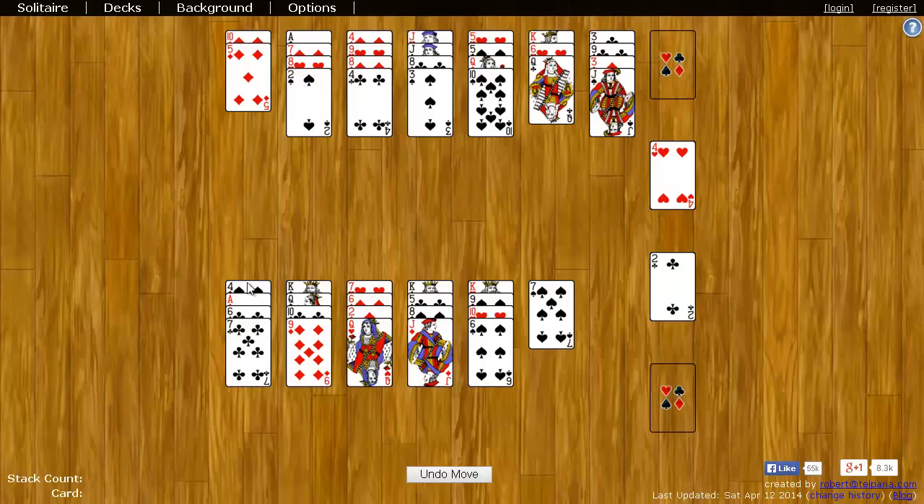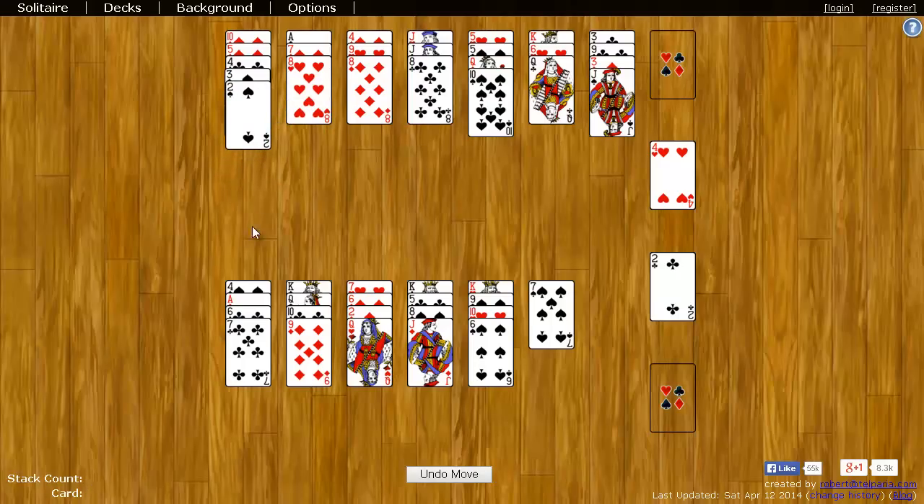Over here on these stacks, these are known as the tableau piles. You can put any card on any other card, so long as it's one number lower. Suit doesn't matter. For example, I can take this four, which is one less than five, and put it on the five. I can take the three, put it on the four. Take a two, put it on the three. Here's a seven down here — I can take the seven, put it up here on an eight. And you just keep rearranging the cards until you get all the cards over on the right, or there are no more moves to make, and you lose and try again.